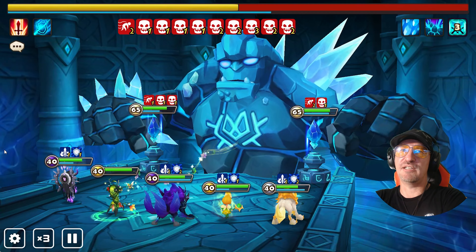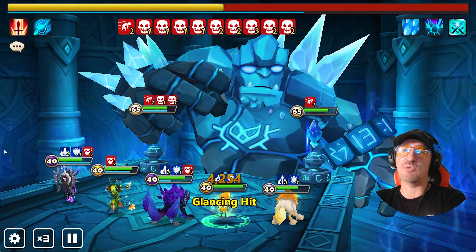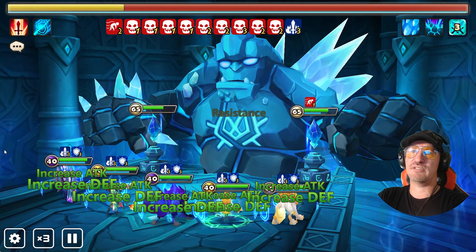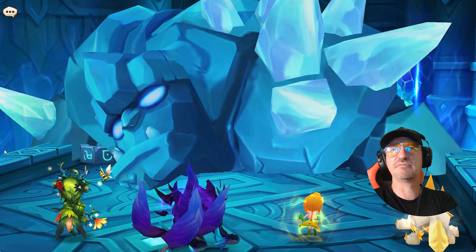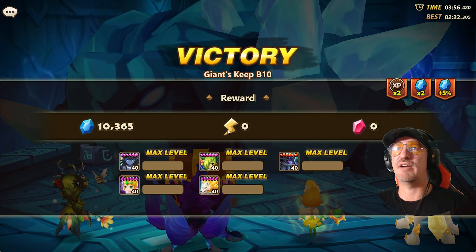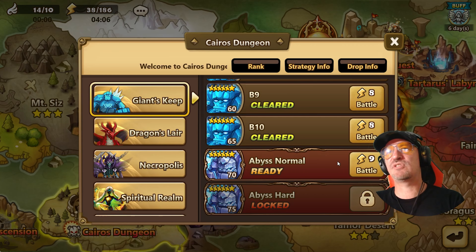We're stunning him and just slowing down his ability to attack, because when he attacks he Hulk-smashes us. We've got defense in place with one of the dogs and one of the other characters. Look at that continuous damage from Beladeon — the wolfie just absolutely tore into him. Alright, proof of life — we've got that unlocked.